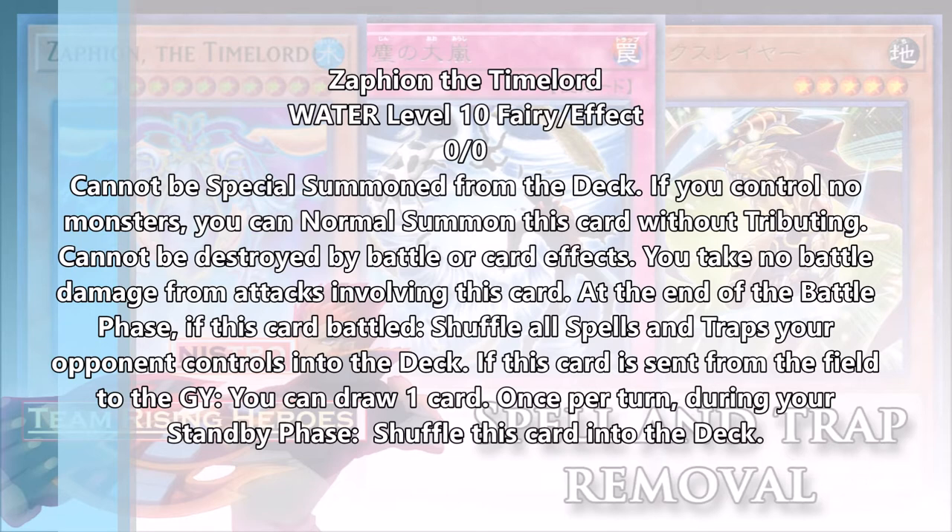Only your opponent's spell and traps go back, not yours. As long as she survives the battle phase, all your opponent's back row goes back into the deck. For some decks that can really hurt a lot of strategies. There are a lot of decks that keep spell and trap cards face-up on the field and use their effects in continuation, and shutting that down can really hurt their momentum. For other decks that just set cards, it really does cut a lot of your opponent's strategies and has the potential to get rid of cards that might be problem cards.